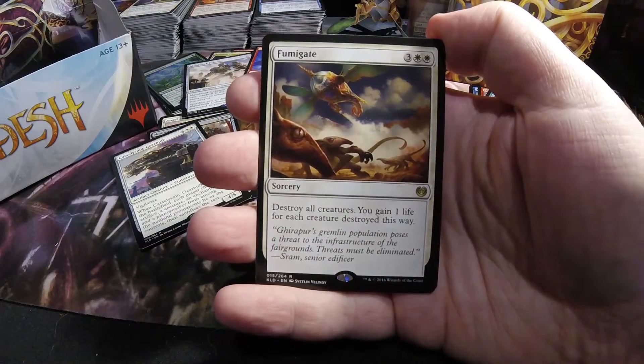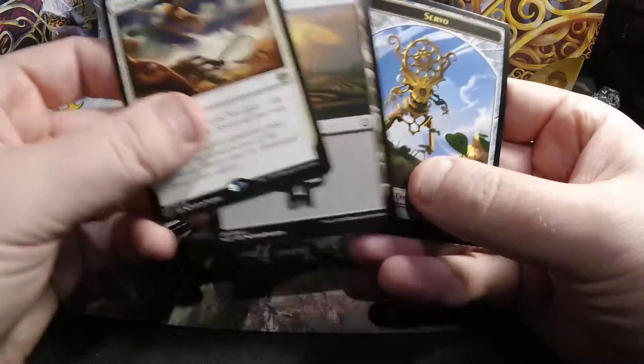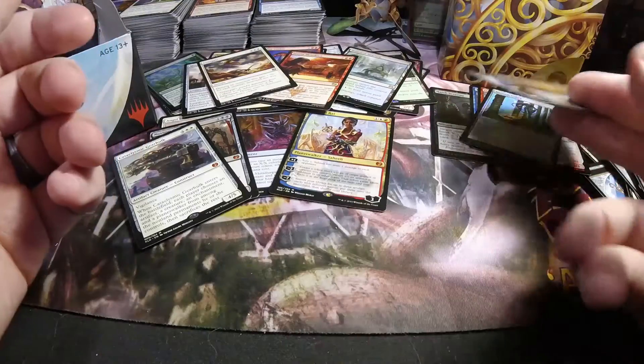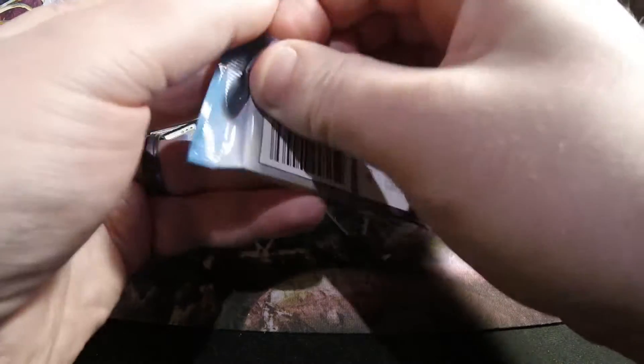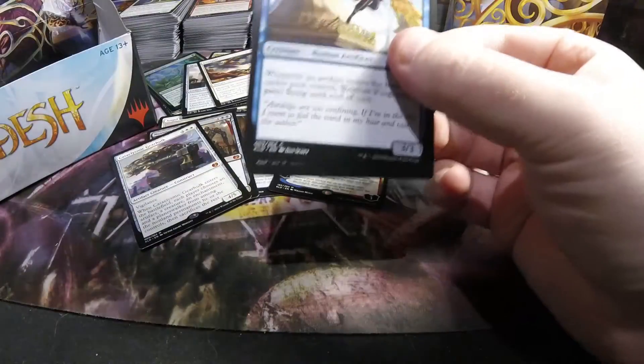Neither of those are the big ones actually being used, but still Gearhulks nonetheless. Fuming Gate — three and two white — destroys all creatures and gains one life for each creature destroyed this way. So a pretty cool wrath despite the slight added cost. Most people don't think the upside is worth it, but you aren't going to see the same power level of cards we used to.